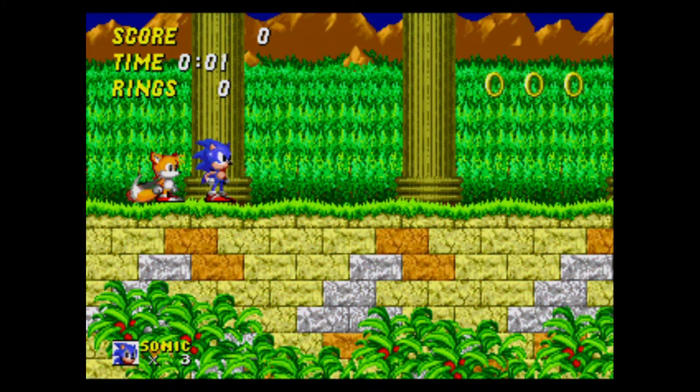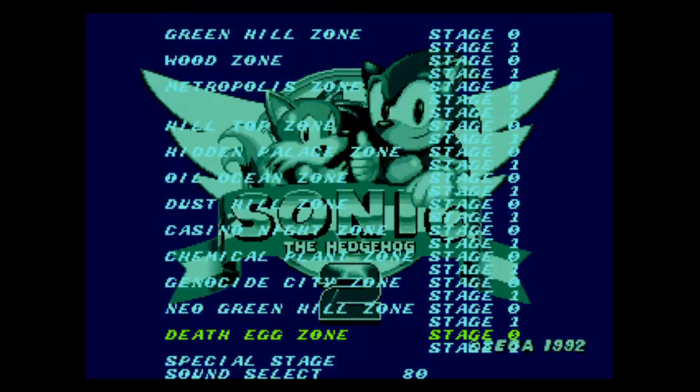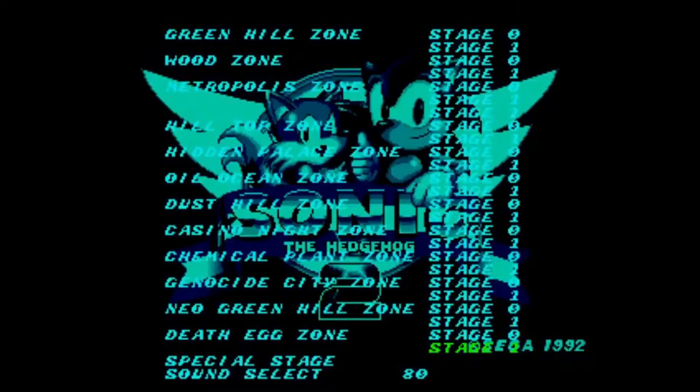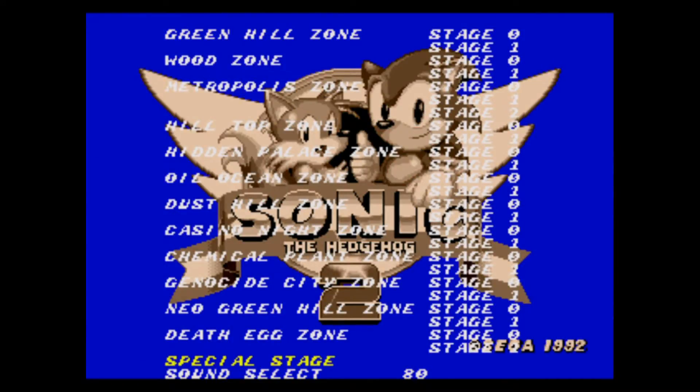We've got two left. Neo Green Hill Zone — we had Green Hill, this is Neo Green Hill. It's Aquatic Ruin. Next, Death Egg Zone — no music, either. Act 2 has nothing for us. The special stage selection does nothing, but the sound test appears to be fully functional.